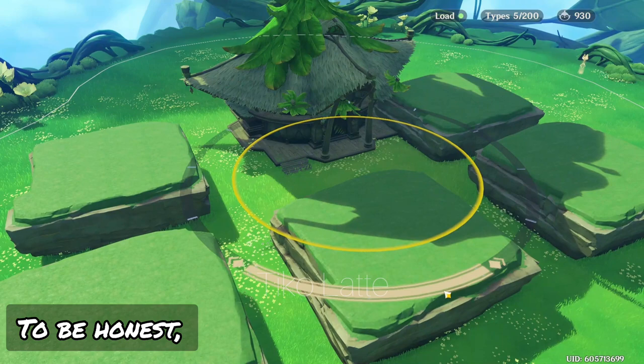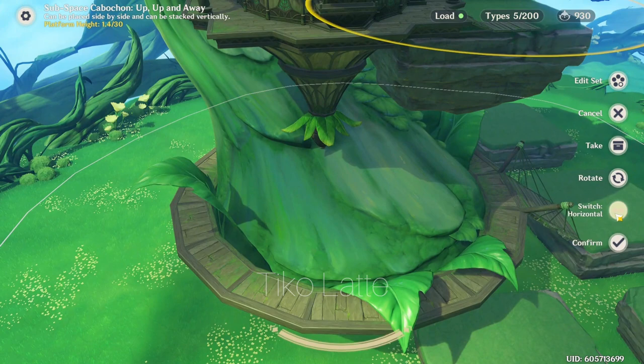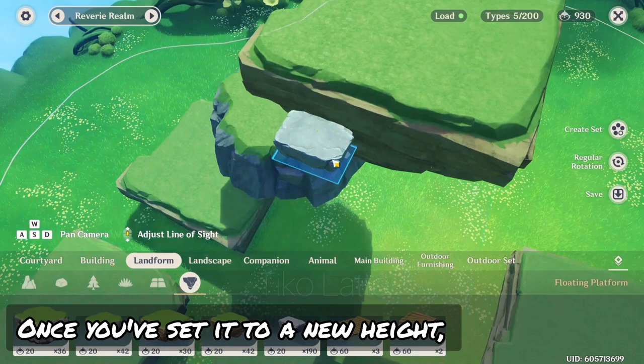To be honest, I think this is the lowest you can sink the Sumeru Mansion down into the ground. If you want to use the middle part of the mansion, zoom in to select the floating rock and increase its height. This floating boulder is the reference to the actual ground, so just compare the height of the stairs to the surface of the floating boulder. Once you've set it to a new height, repeat the steps and again just slide it off the floating boulder.